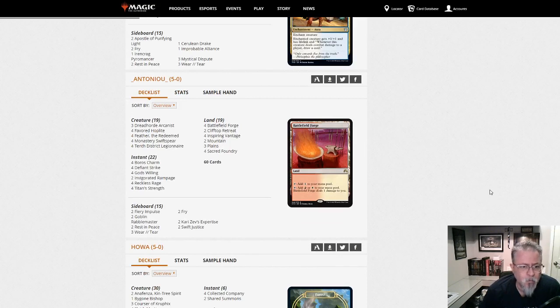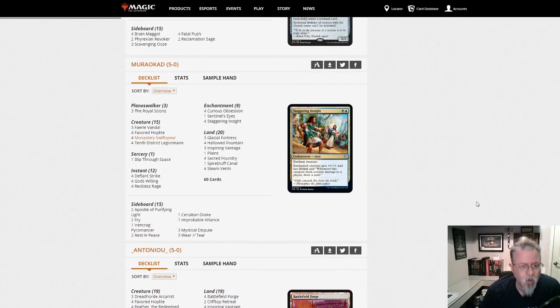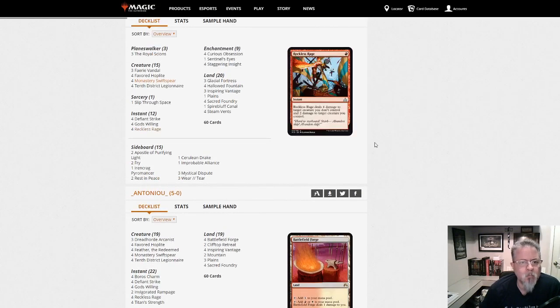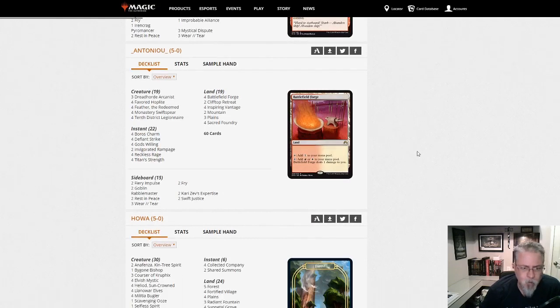Antonio with Feather — similar idea to the last deck, except it's more the recurring one-time effects instead of permanent buffs. But yeah, Feather is Feather.